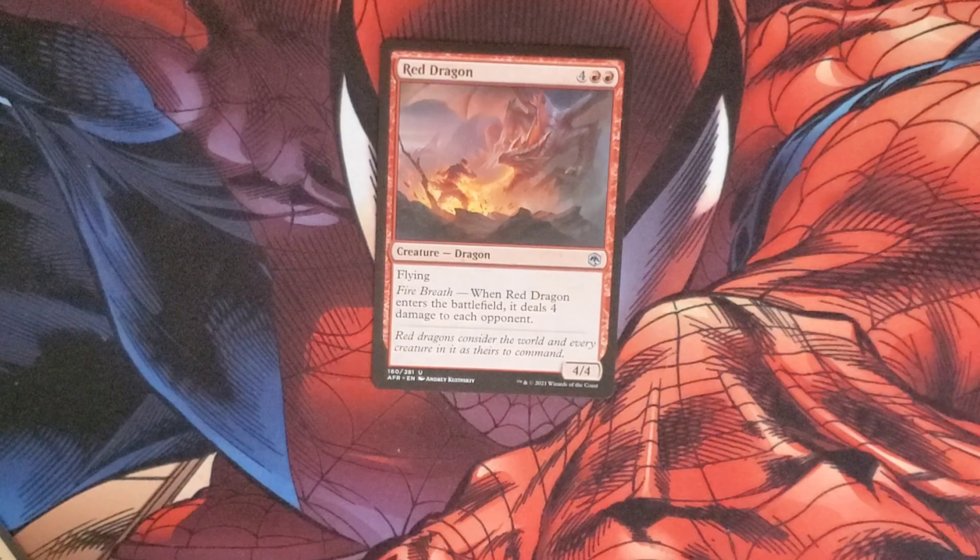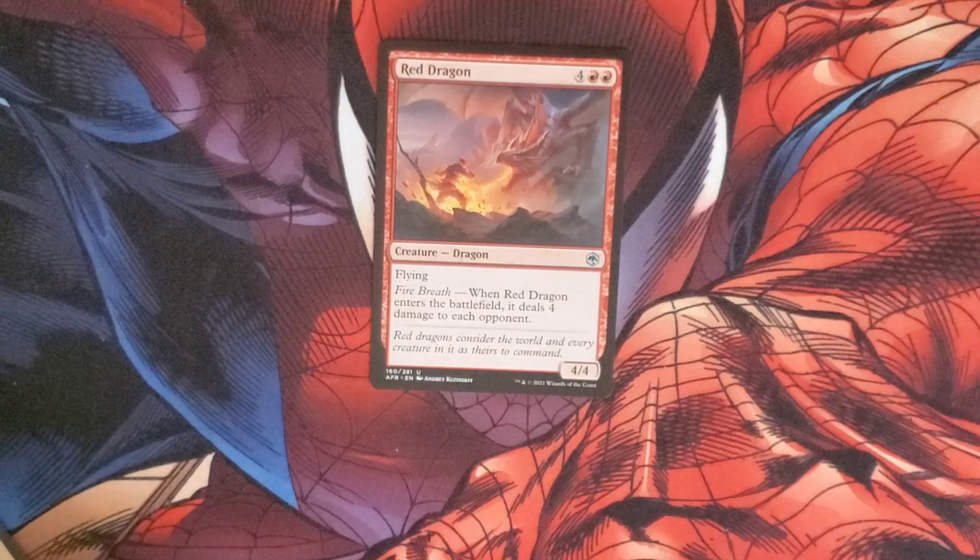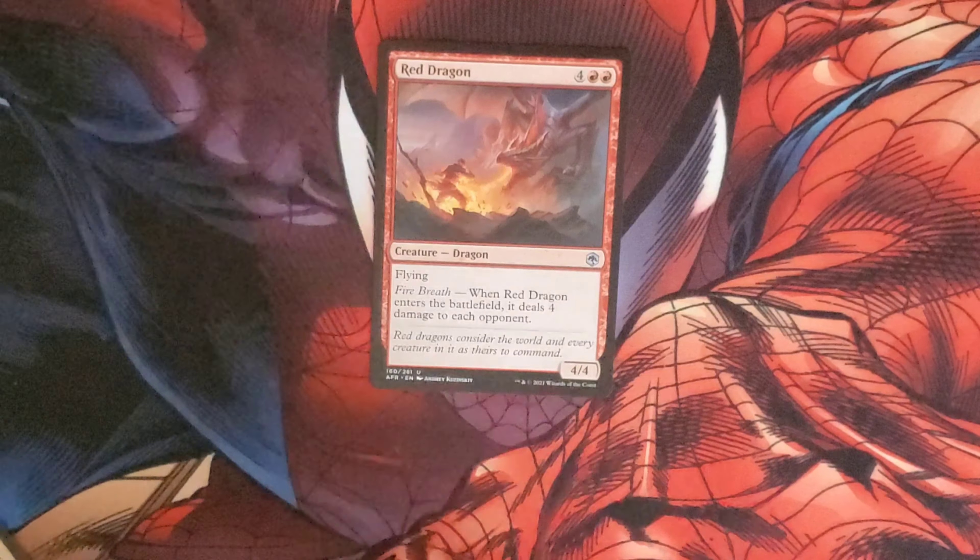Red Dragon is an uncommon that costs four and two red. It's a dragon with flying and fire breathing, and when a Red Dragon enters the battlefield it deals four damage to each opponent. It has a 4/4 body.